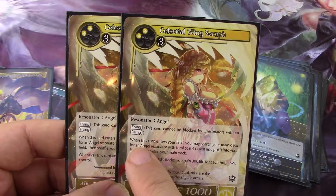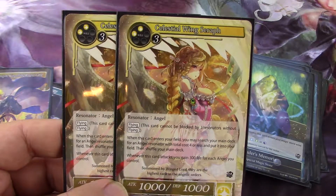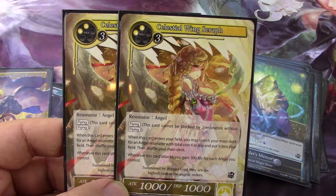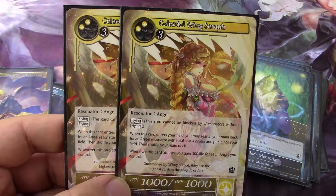When it enters the field, you may search your main deck for an Angel Resonator with total cost four or less and put it into your field. Then shuffle your main deck. Whenever this card attacks, you gain 300 life for each Angel you control.